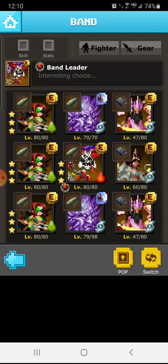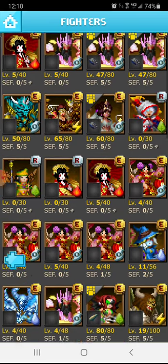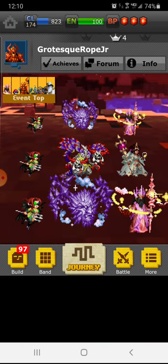A lot of the stuff in the game is still intact and true to the original, including trades, leveling up, fusions, and evolutions.